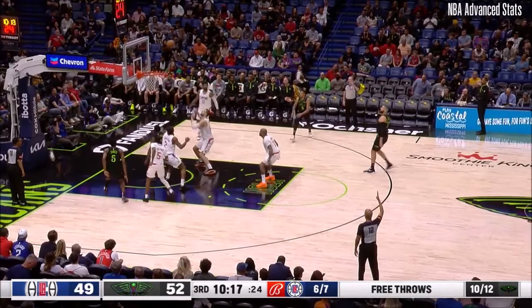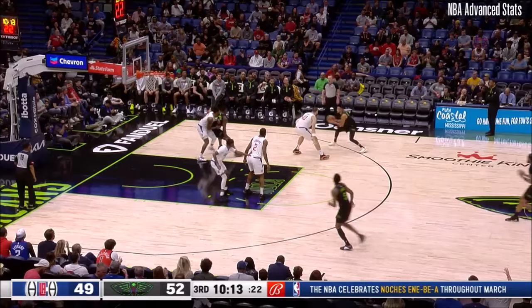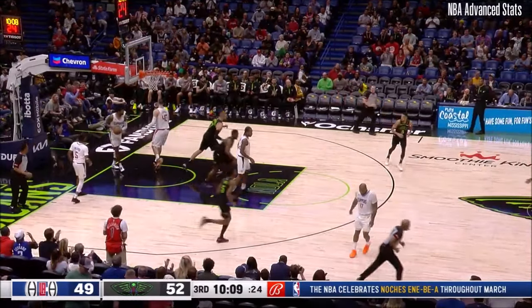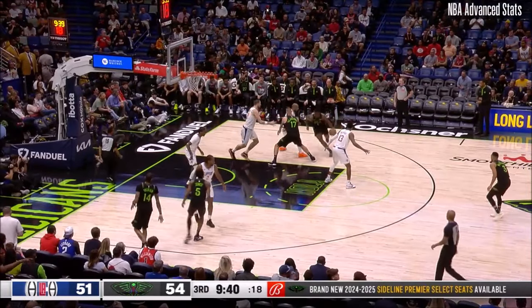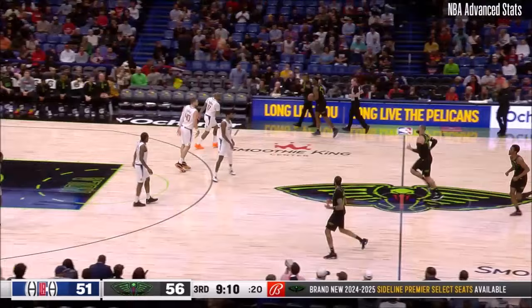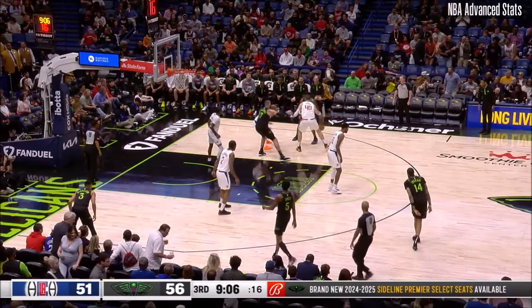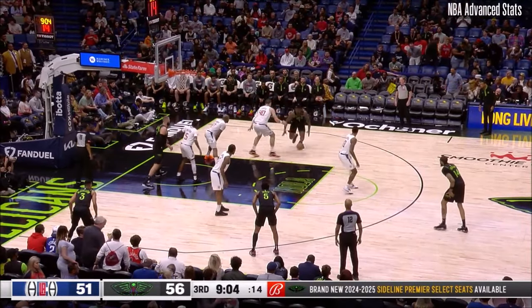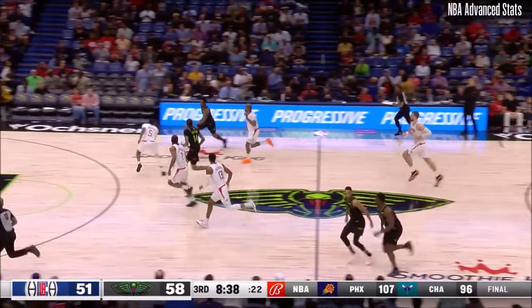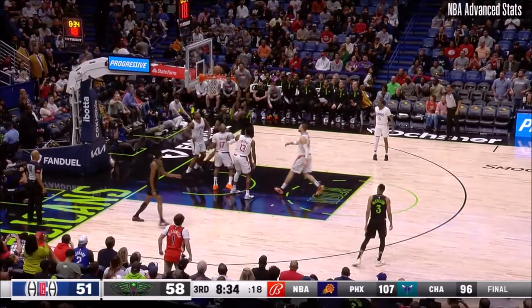CJ catches and shoots. Zubats has it, but it's taken away by Zion. Going back to the post. Z gets the finger roll. After it was up to eighth. Z again into the post. Did you see what Zubats did? Now he jumped on the high side. Yeah, but he'll still get there. Didn't matter. Now the run — Herb with the Euro, blocked away by Zion.